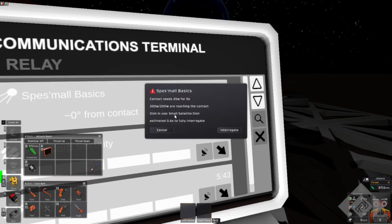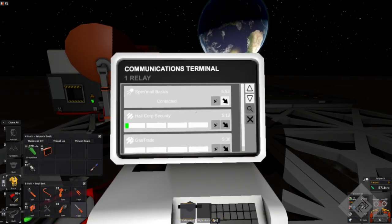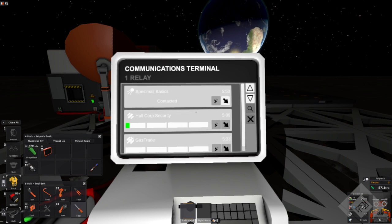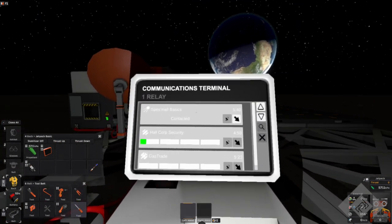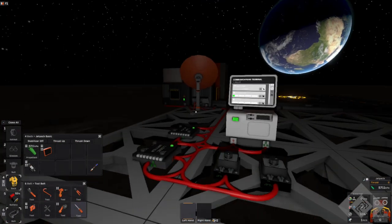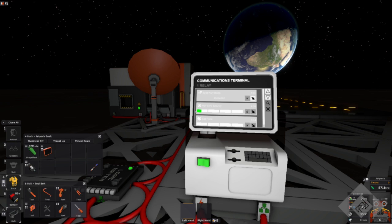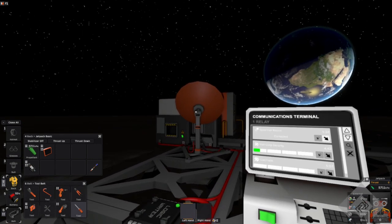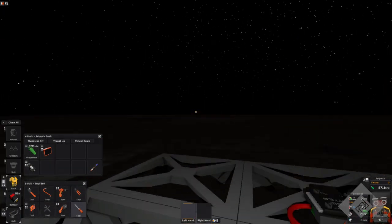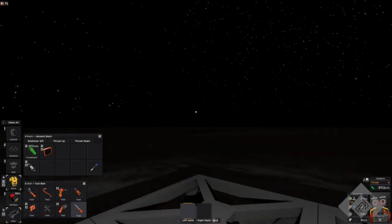You push the satellite communication button and that'll start the interrogator — it'll go for 5 seconds. There are different lengths for different times. Now that contact is known, any other satellite dish on the planet will know where this contact is. So if I build another satellite dish over here, this contact will populate over there. If you have a great big satellite dish off to the side, all you need is a little satellite dish connected to your landing pad and it'll still land there if you contact it from that computer. The computers and the dishes have to be separate.